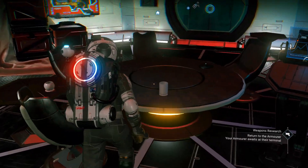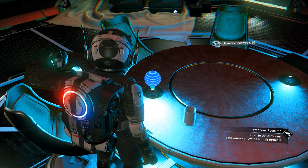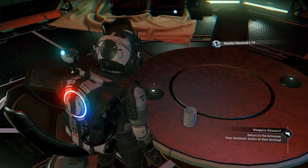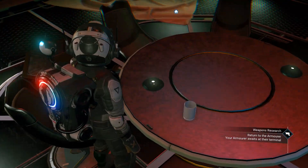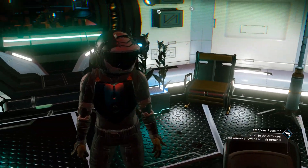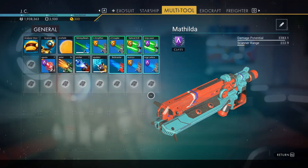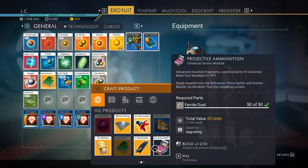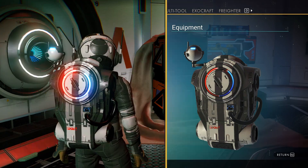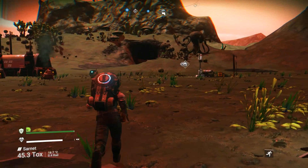Anything else that we can get here? Like I gotta click on something — we got encrypted navigational data. Okay, thank you I guess. So how much for the atlas pass? How much copper to make the atlas pass? We need 200. Oh, that's a lot of copper. Okay, we're not gonna make it.